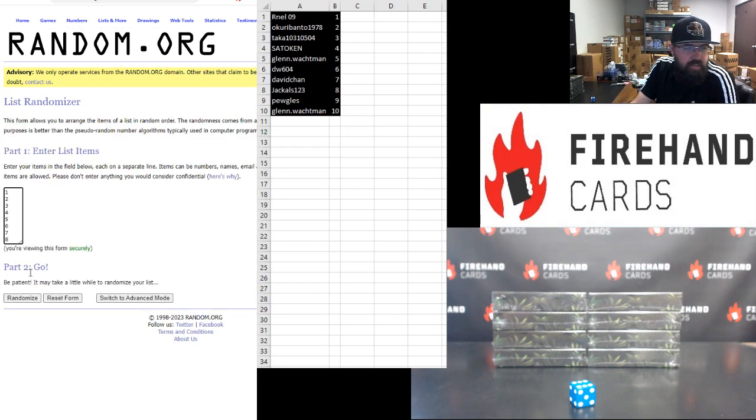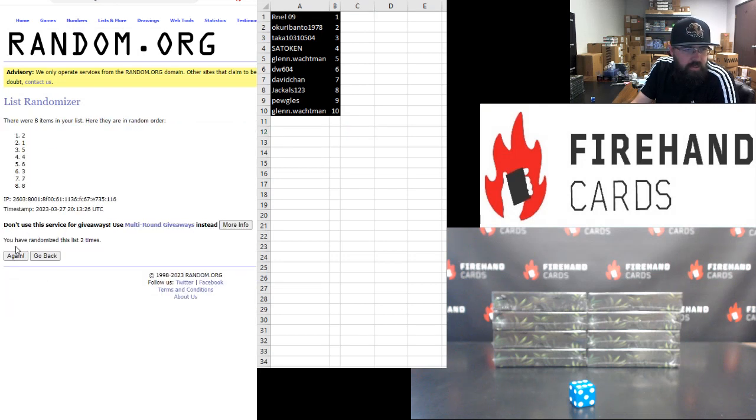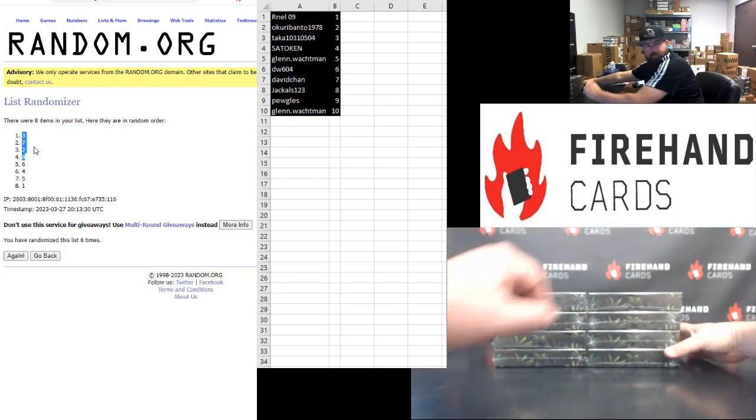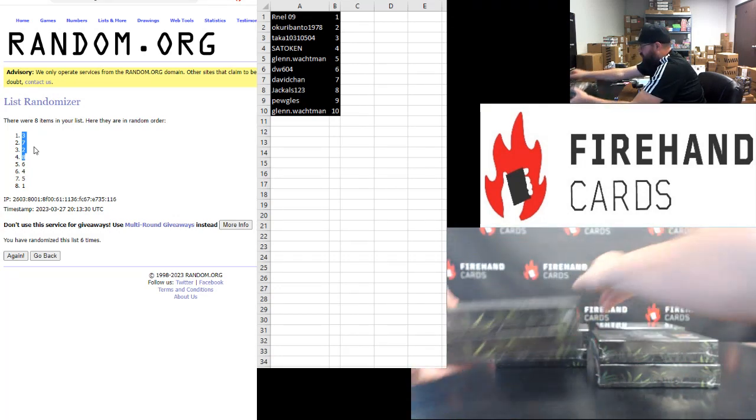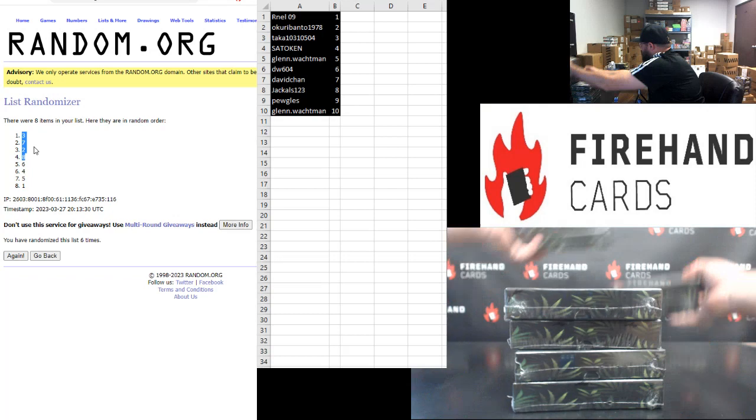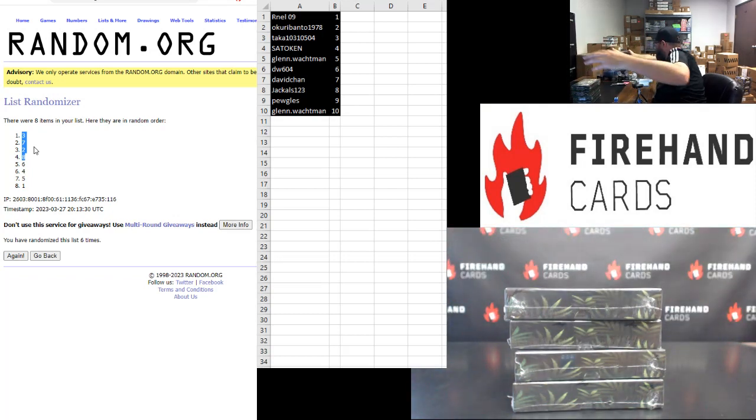The top four boxes have been clicked six times. The numbers that came up are two, three, seven, and eight — middle two boxes on the left and the bottom two boxes on the right. So seven and eight are in, two and three are in. These are our four boxes for break four, and the remaining four boxes will be used for break number five.